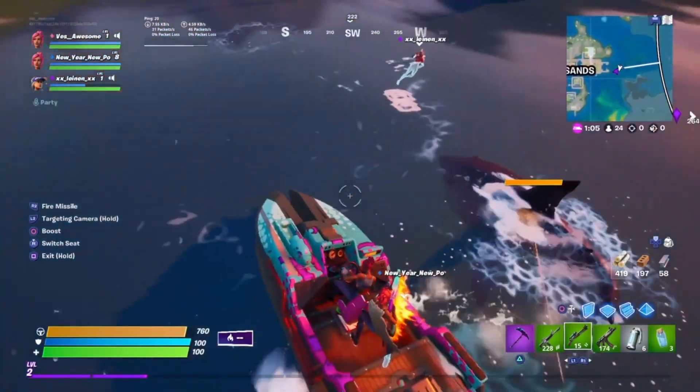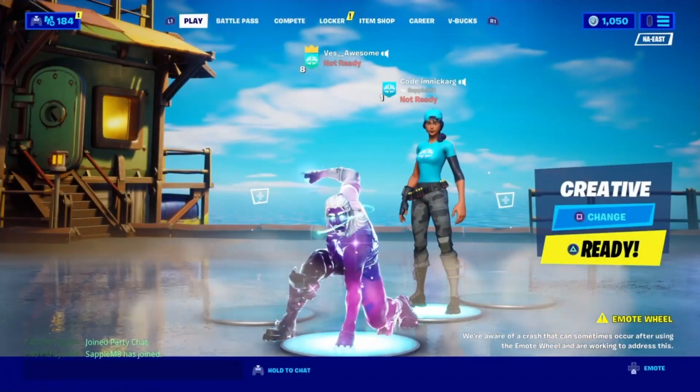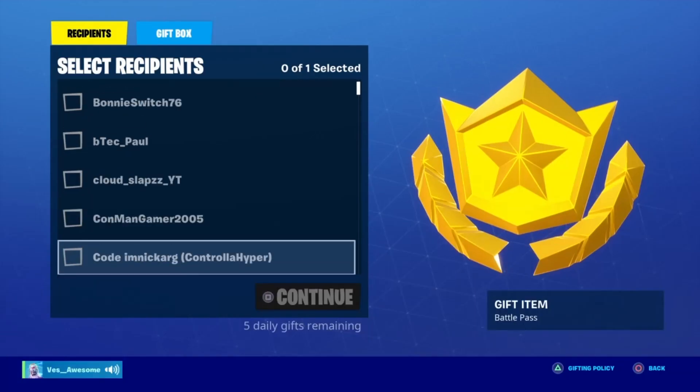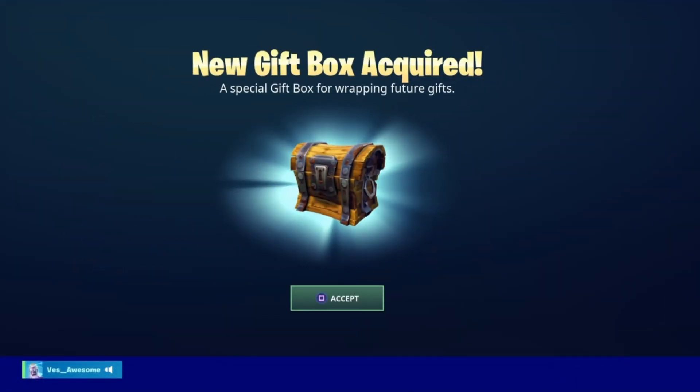So this whole process is super simple. What you want to do is go to the main menu. Once you're there, go to the Battle Pass tab. All the way in the back, you should have an option for the Battle Pass. Tap on that, there should be an option to gift the Battle Pass. Scroll down to whoever you want to gift it to, and then bam — it is that simple.